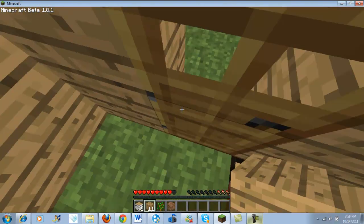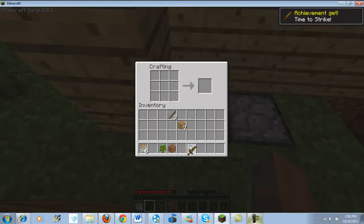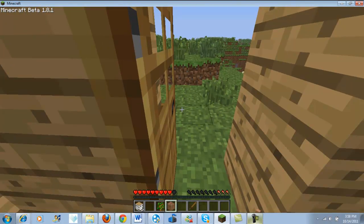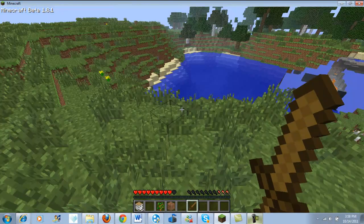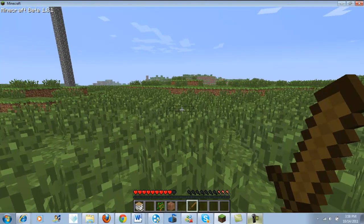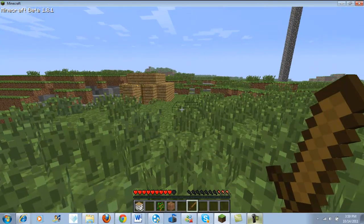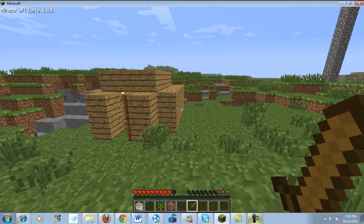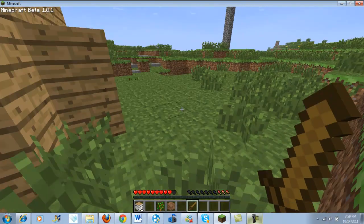We've explored that, let's go kill a pig. But first we need to make a sword — some sticks. Where was that pig I saw? Oh, there's a pig over there. Okay, let's just close my door so that creepers are not awaiting my arrival.